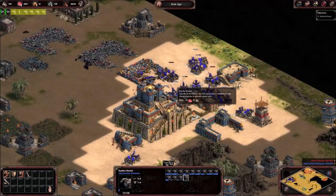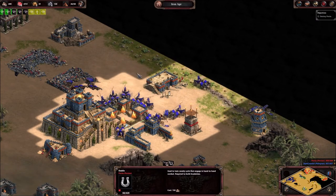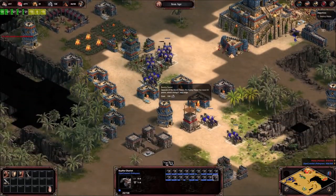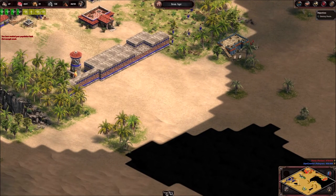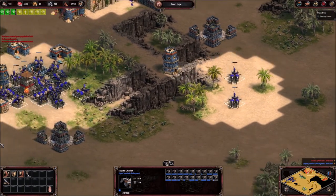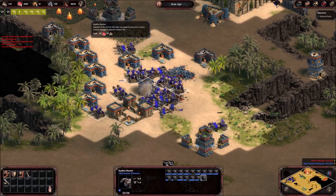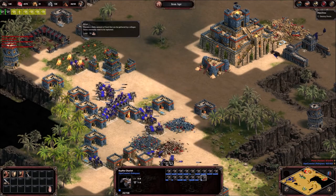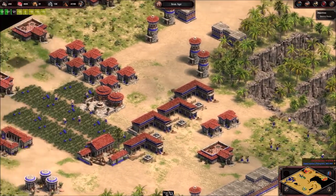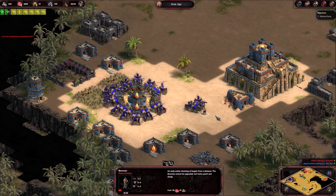We do run wild on their base — I don't think I expected that. Full on attack with everything we have! We are running out of gold finally. We are burning through these forests so quickly.